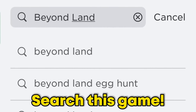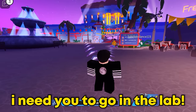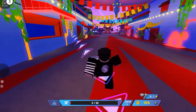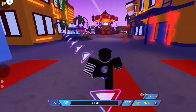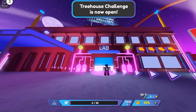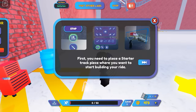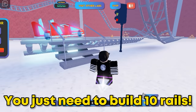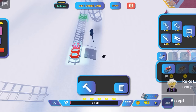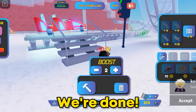Search this game. Join Beyond Land. Once you get into the game, I need you to go to the lab. Now read the guide first. You just need to build 10 rails — it's actually easy, just do this. We're done.